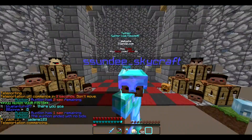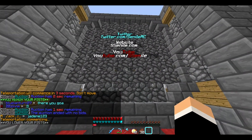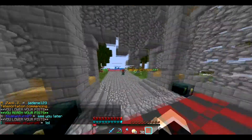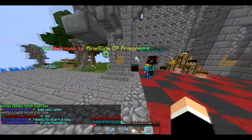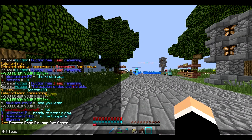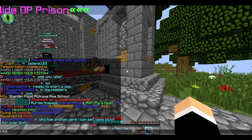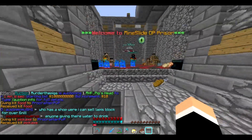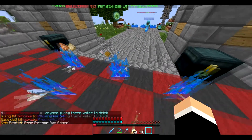This server is also pretty awesome, and I may start seriously playing on this server. So this is the spawn. These are the kits — kit food gives you a lot of food too. And kit pickaxe gives you a pickaxe. Let's see what you get out of it.